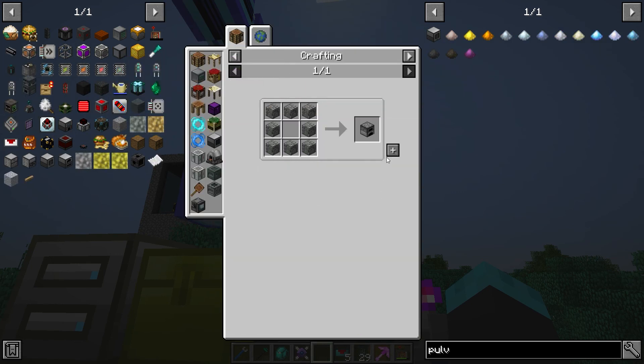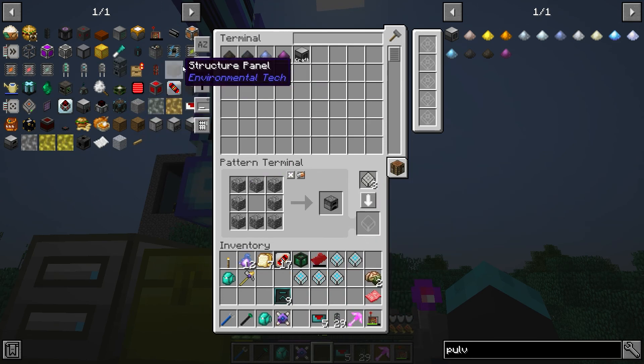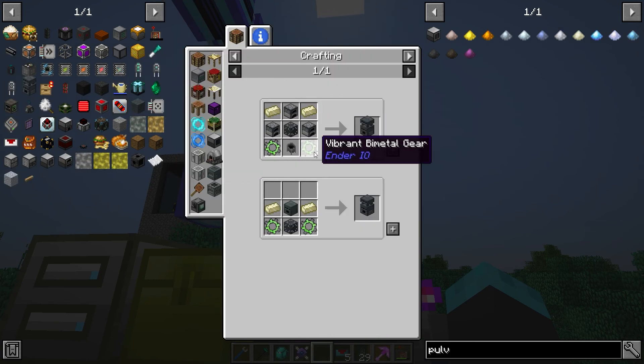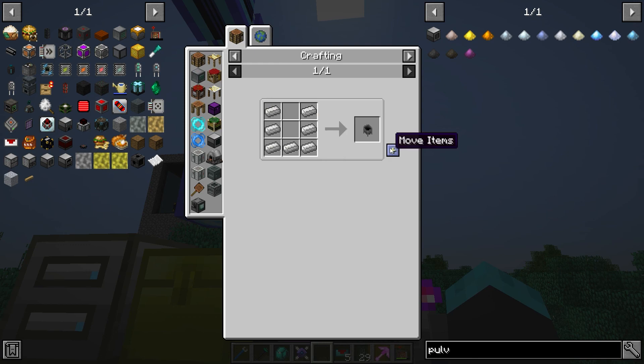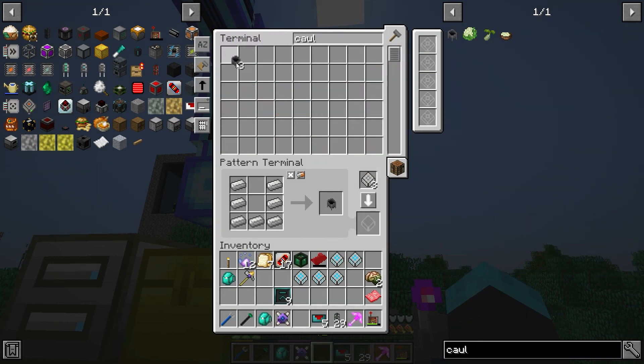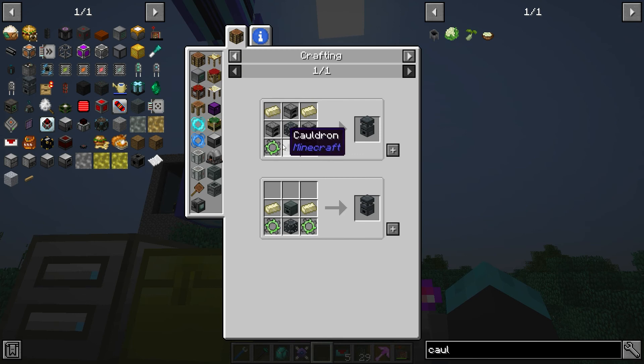Let's make a furnace — tell it how to make a furnace. Done, now it knows how to make a furnace. Let's tell it how to make a cauldron. Does it already know? We have three cauldrons but it doesn't know how to make one. Alright, now it knows how to make that.